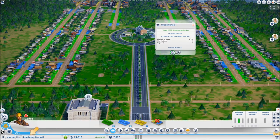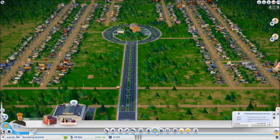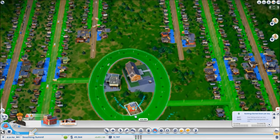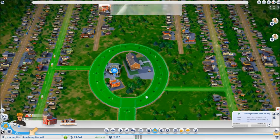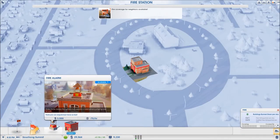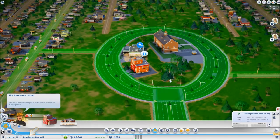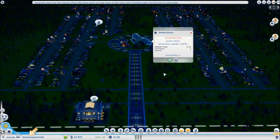Now that the school is out I can save money by turning the school off until about 3 in the morning on the next day. And here we go — we have our first fire. I have more than enough money and I can build the fire station, which I'm going to place right about here. In order to make sure it's going to get to the fire as fast as possible I'm going to place the fire alarm. Now that it's 4 AM I'm going to turn the grade school back on so that it can grab its workers and be ready for the new kids and the second school day.